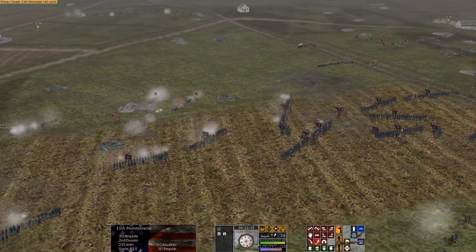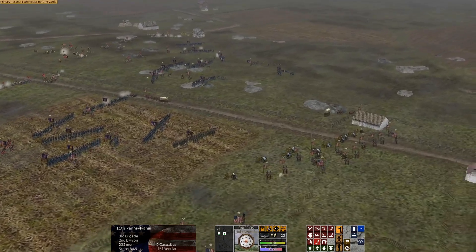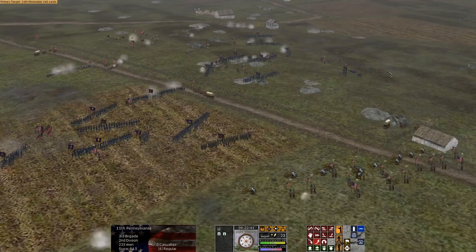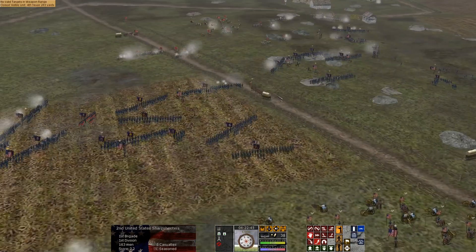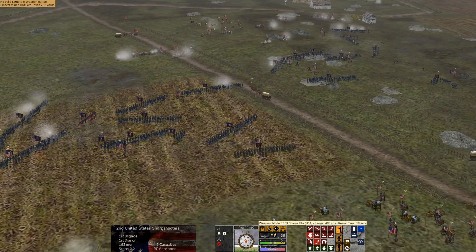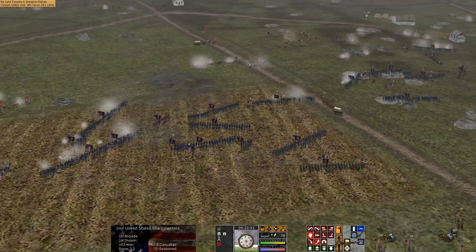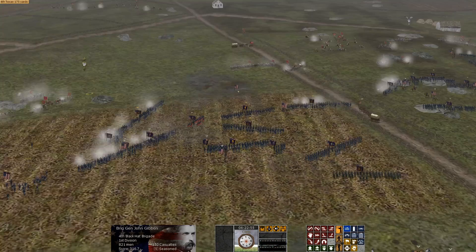Sedgwick's division is deploying just as this left division in Howard's Corps is getting its reserves fully committed, which should restore the center of our line. The right flank is going to need some of those troops from Mansfield. We did bring one brigade up; got a lot of troops in here that are kind of wasted. These guys have Sharps rifles — we'll see if we can push forward with some of these regiments.